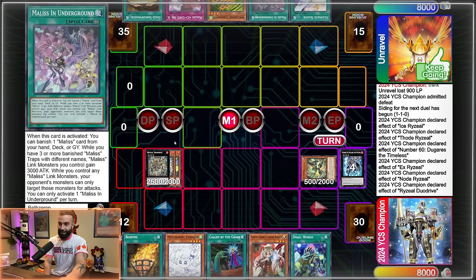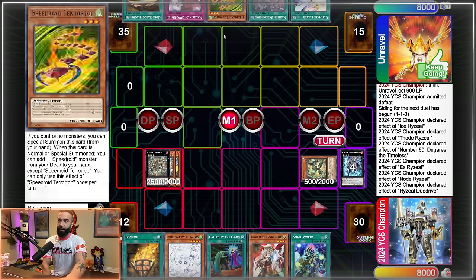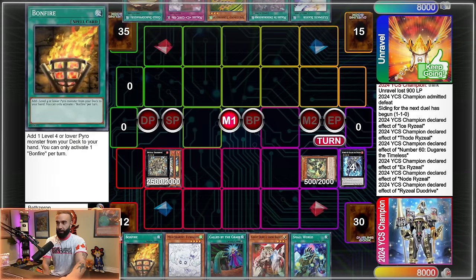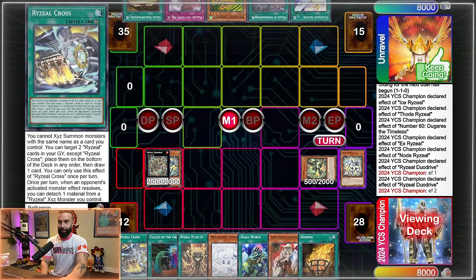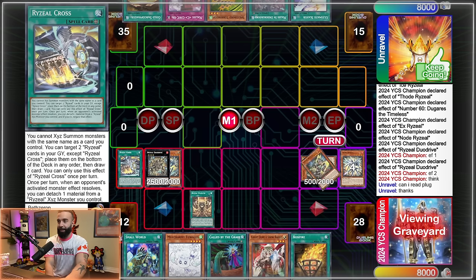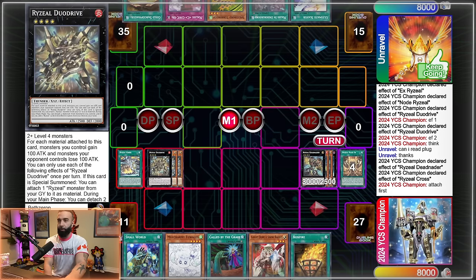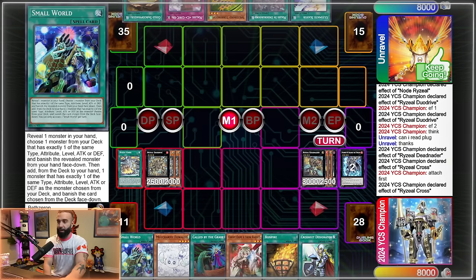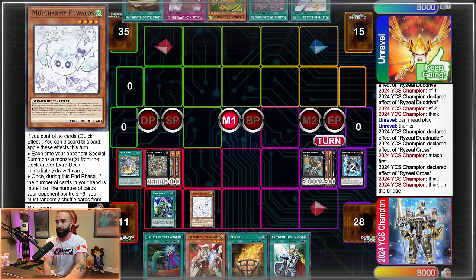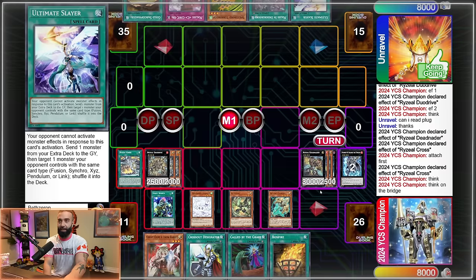Small World bridges everything in this deck amazingly — Small World Wallows into Nibiru into Lancia, or into any combo piece. Next we search Node Rise Deal with X Rise, send and special Node Rise Yo, saving the Small World in case I need another extender. Then we go into Duo Drive — now is a good time because if Dual Drive gets hand trapped, we can add Ice Rise Deal or another extender with Small World and still end on a good play.